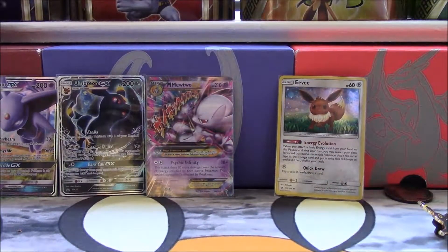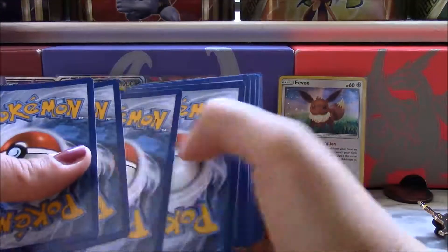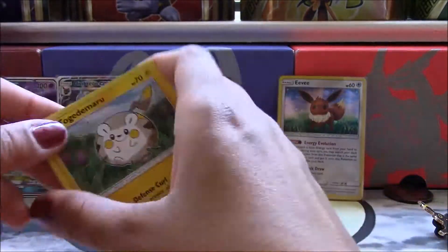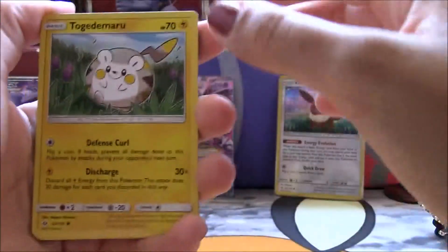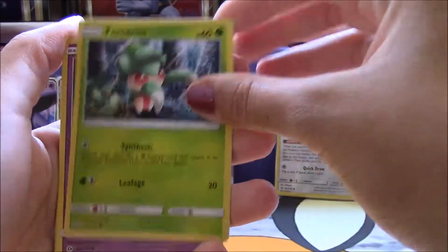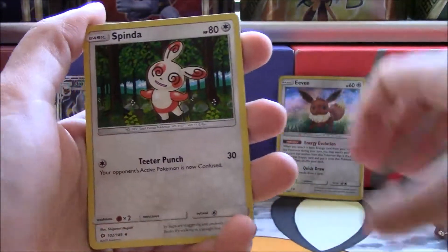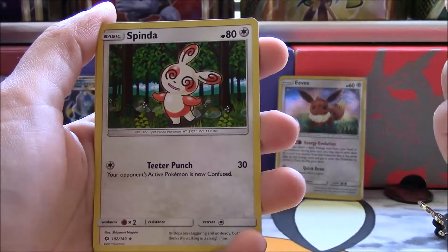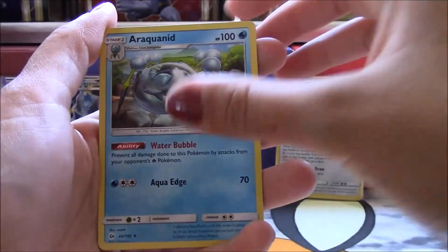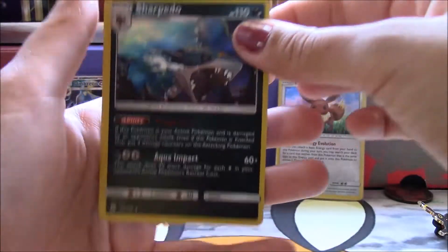Sun and Moon base set, and another white code — let's see what we get. That's just an energy there. Togedemaru, Lol and Grimer, Fomantis, Cosmog, Roggenrola, Spinda. You know, when Sun and Moon first came out I was obsessed with Spinda — I sleeved the first one I ever got, kind of ridiculous. Reverse Holo Carvanha, and a Holo Sharpedo. There we go.